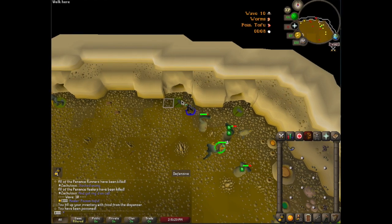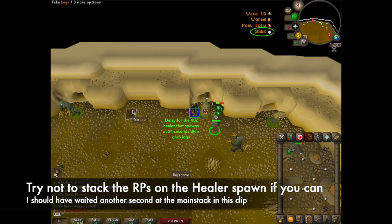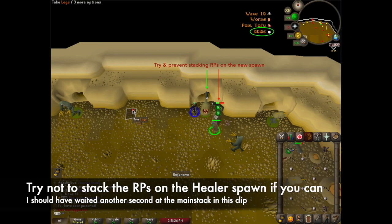With whatever method you choose to use there are 2 things you should be aiming for. Number 1 is to keep from dragging the healers west as much as possible, and number 2 is to try and prevent stacking the healers on the new spawn.